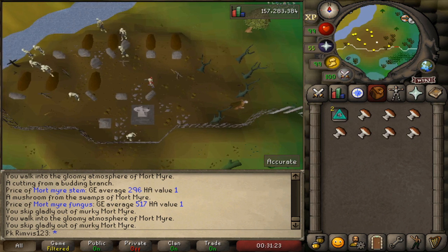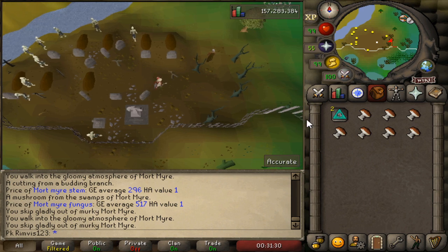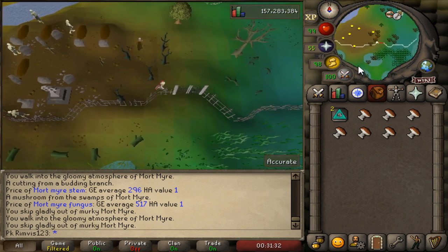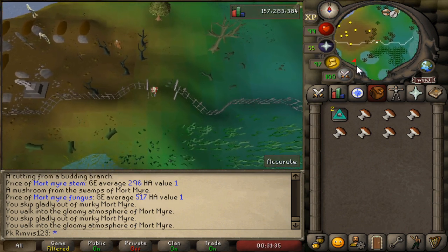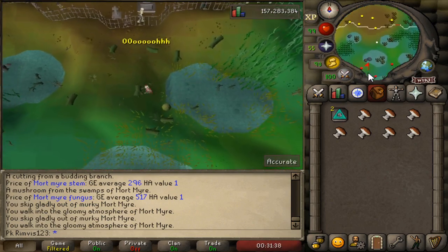Let's head straight to the money-making method and start the timer — 3, 2, 1, and let's begin! Let's run south real quick. I'm going to show you the spot. You go through these doors and spam click this, so it's a little bit faster. Then you go south more.